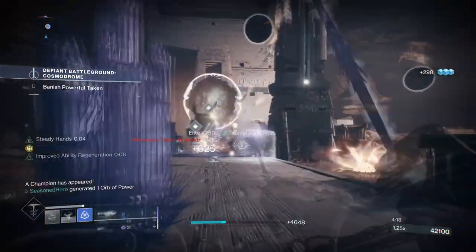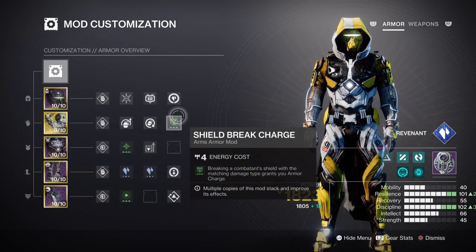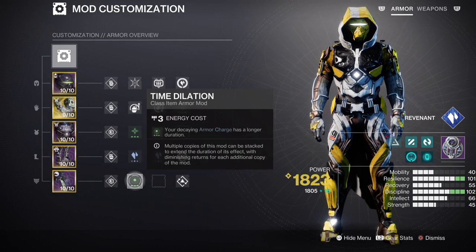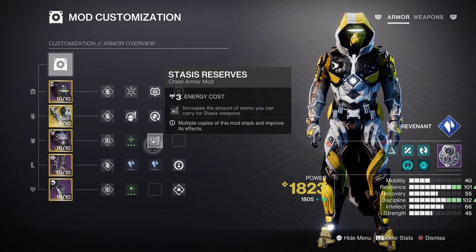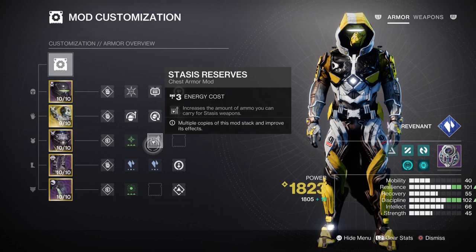This leaves us with the armor charges and leftover mods. We have Charged Up to ensure we always have enough charge for our abilities, along with the Armor Amplifier mod and the Shield Break Charge mod. As we're using a stasis weapon with stasis surge mods, the Time Dilation mod extends the weapon surge duration by a few extra seconds, and Power Preservation helps generate orbs of power for the team. I've also used the Stasis Reserves mod to increase heavy stasis weapon ammo, but this will vary depending on your heavy weapon choice.